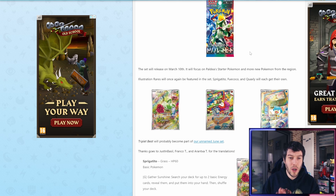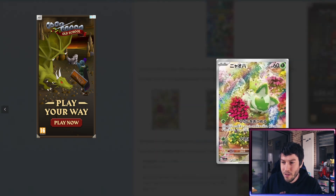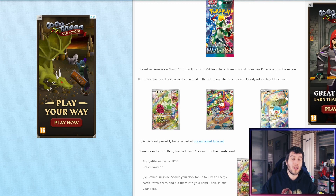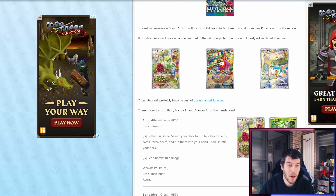Illustration rares will once again be featured in this set. Spirigato, Foycoco, and Quaxley will each get their own, which you can see right here. These are obviously very cute looking cards — very nicely done, great cards. Let me know in the comments down below which one is your favorite out of the three. I went with Spirigato as my starter, but I'm kind of liking the shopping card with Foycoco in it. Let me know in the comments.